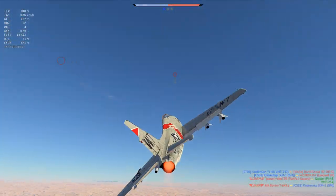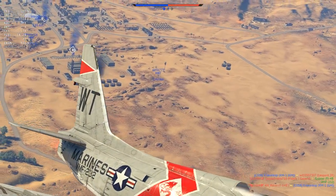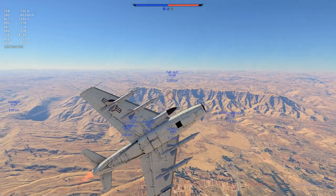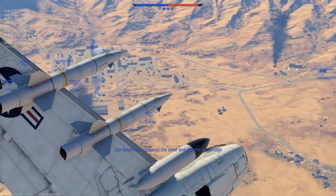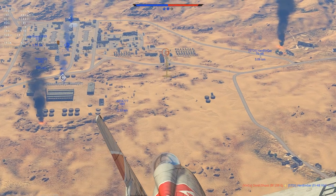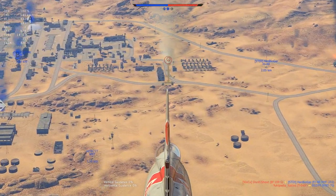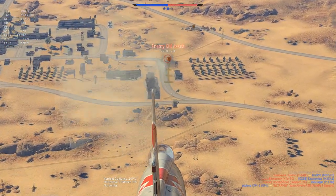Enemy Gaper took down one of our friendly FJ-4B VMF232s, and I have to watch out from now on. I turn my plane around, trying to spot some black dots on the map. Just spotted one — looks like that Gepard, the Leopard AA. Second rockets away, but someone already took it out.